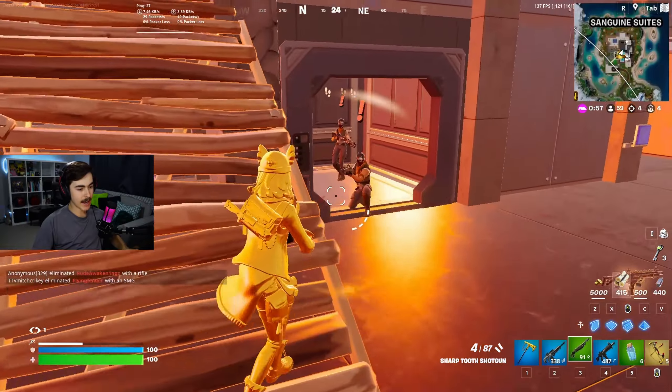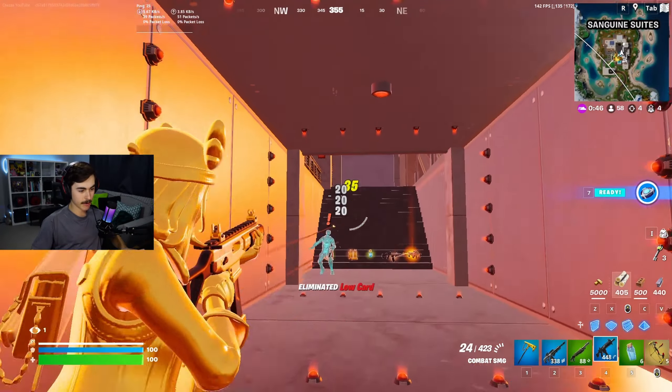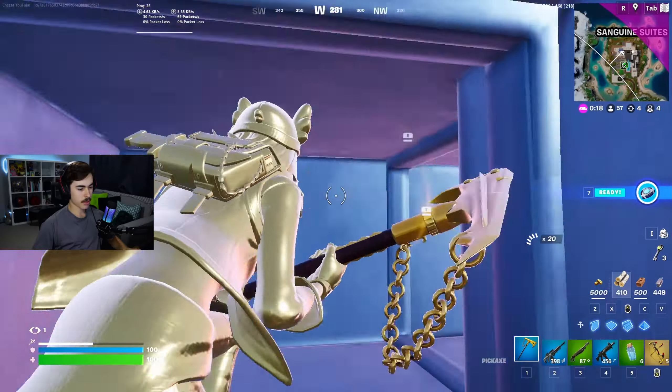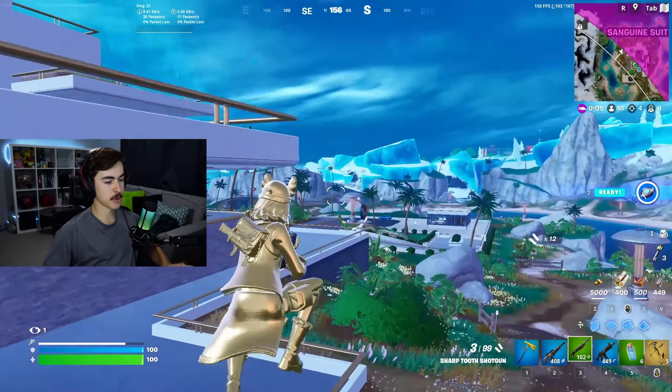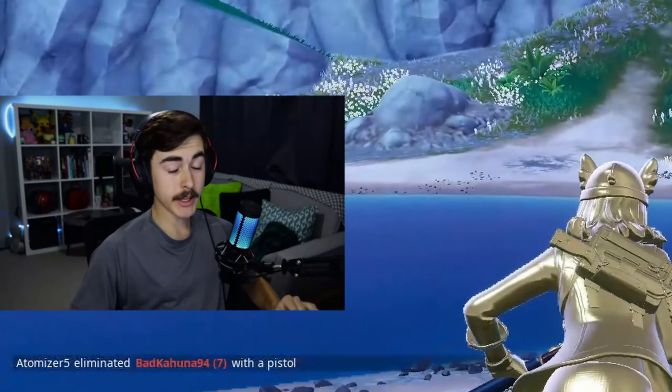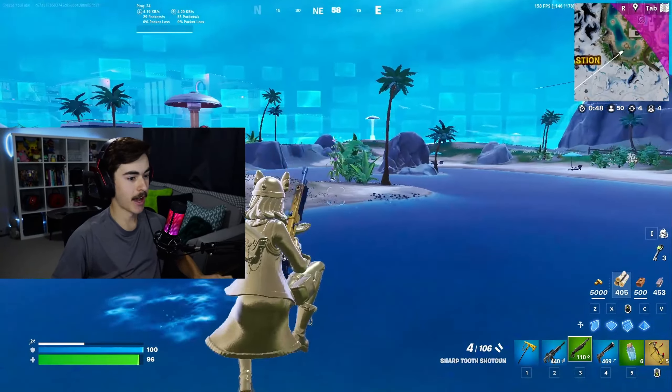Now we've got to get out of here — the guards are going to be onto us. They're all coming in. There's a Mythic Thermal DMR, but I don't really want that. Sneak through the vent. We've managed to escape and pulled off the ultimate heist. Just have a look at this new location — the design is just amazing. It's looking like this season is going to be a fun one, and I'm definitely enjoying it so far.